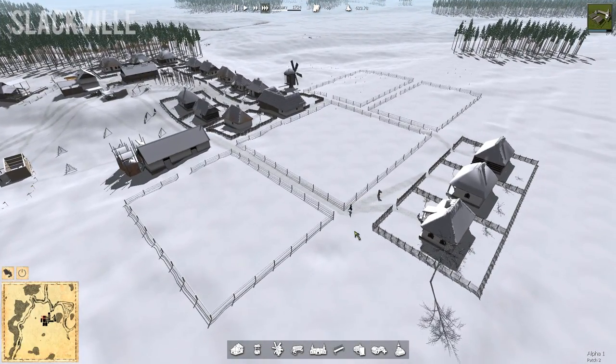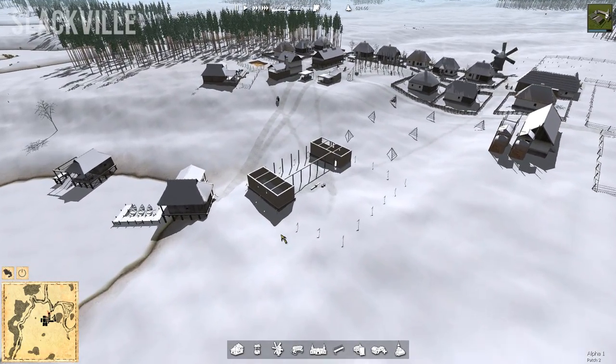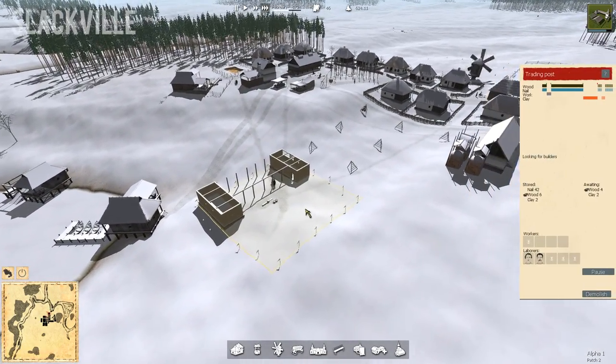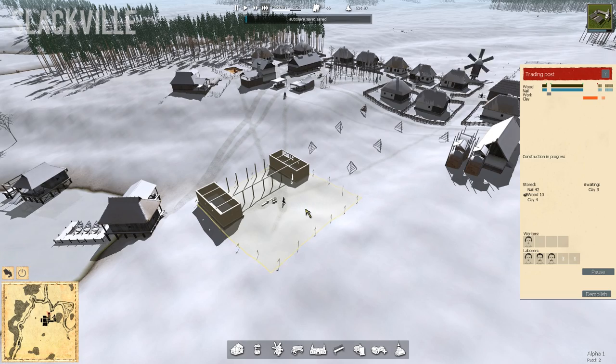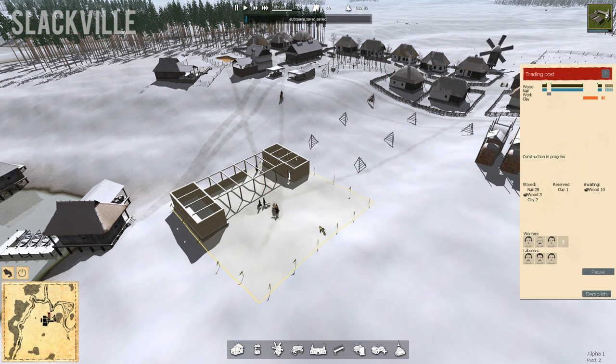I would like to get some more houses in here just so we can get some more workers in. But it's of utmost importance that we build this trading post and I'd like to get that in here ASAP. Construction is in progress — we got a second worker in there, now a third worker. Excellent. This should get constructed pretty quickly.